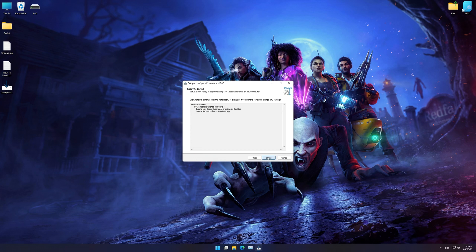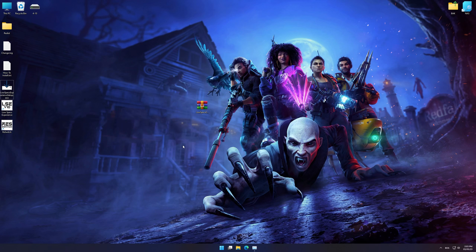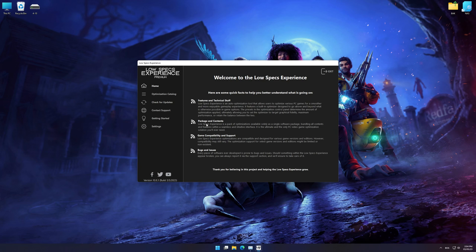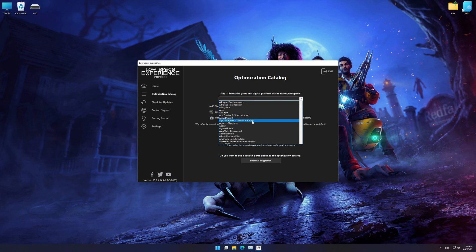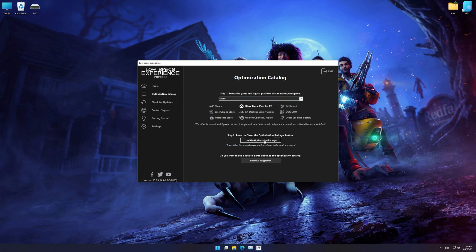First of all, start the installation process for the Low Specs Experience. Once it's done, start it from the newly created Desktop shortcut and select the optimization catalog. From the top of the menu, select the applicable digital platform, and then select Redfall from the drop-down menu.